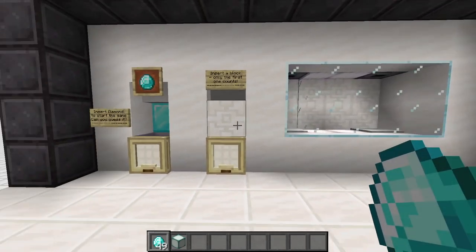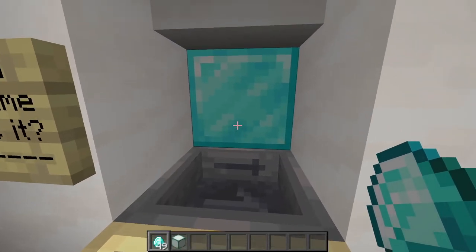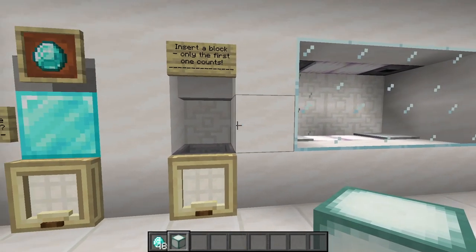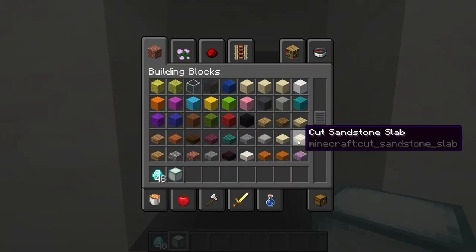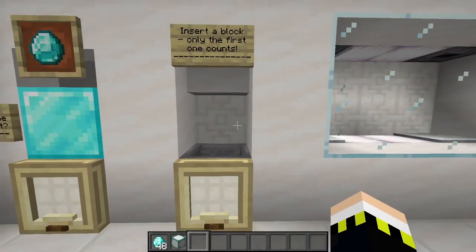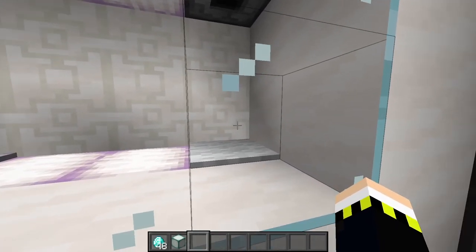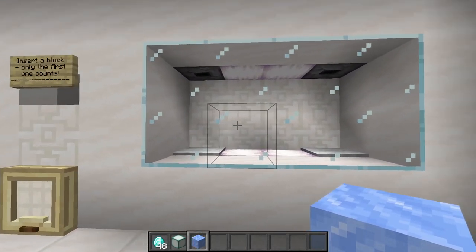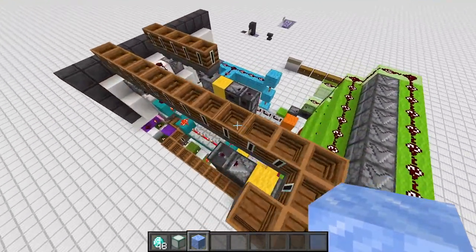We insert any item as payment — diamonds in this case — and then insert any block. In my case it's limited to blocks only since I didn't want a huge machine. Let's choose packed ice, place it in, and wait. The two droppers dispense items — there's our item and the comparative item. In this case it was brown glazed terracotta, and we get our packed ice back.